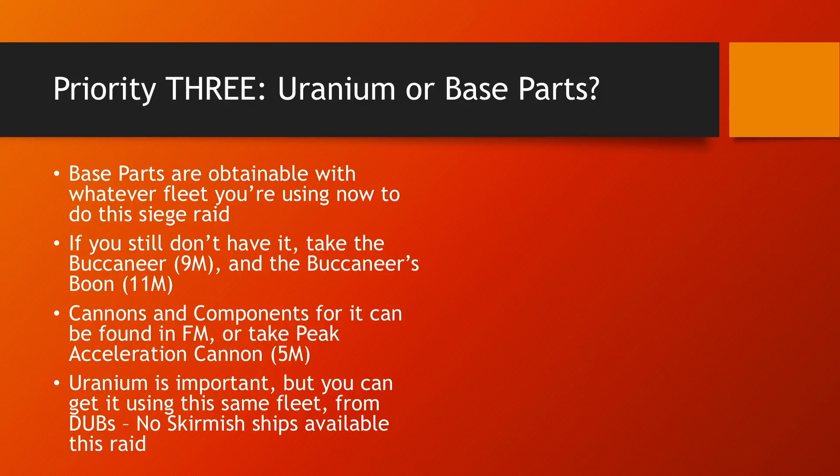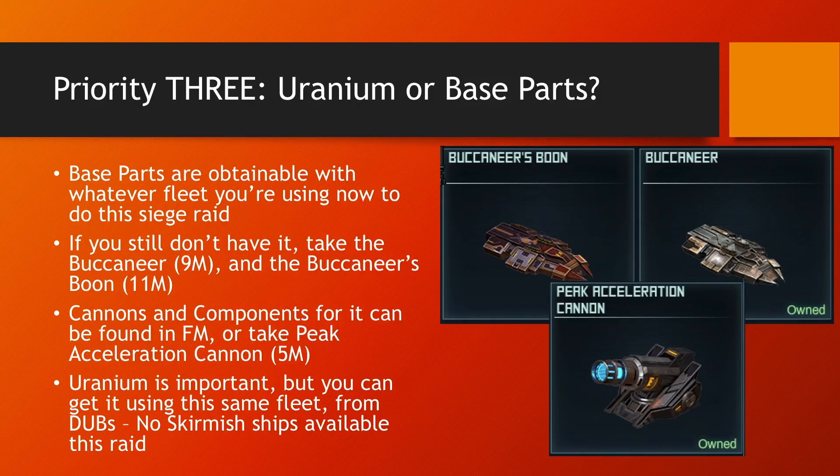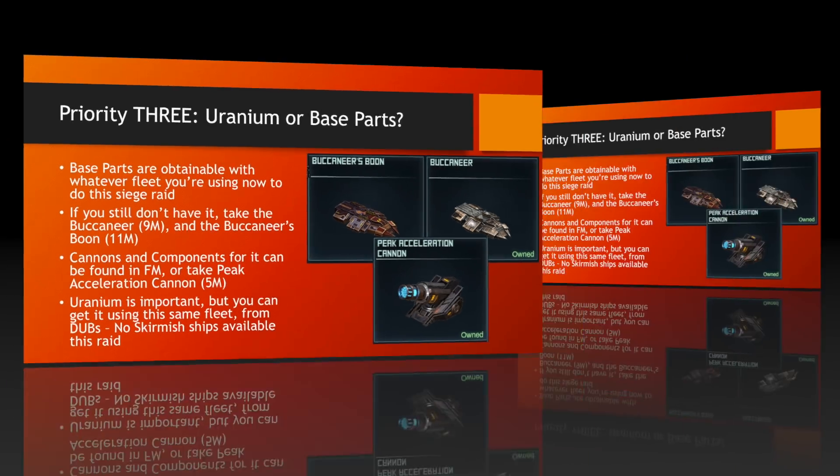Priority 3 is either Uranium or Base Parts, but looking under Skirmish this raid, there are no Skirmish ships available. So I'm going to leave Uranium to the side, knowing that you can get Uranium using the Base Parts fleet and hitting Dubs, or even your Icebreakers hitting Dubs — both can get you there. But if you need Base Parts, whatever you're using now to do the siege raid should work. If you don't have them, get the Buccaneer. Get the Buccaneer Boom for 11 million points — I think it's a must-have for anyone using Buccaneers. Get the flagship. If you need a component, get the Cannon, the Peak Accelerator, or you can get the better version in Forsaken Mission next week if you don't already have it.